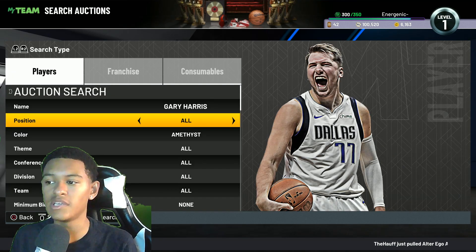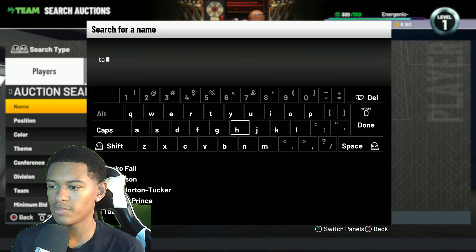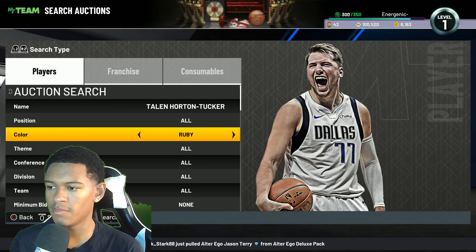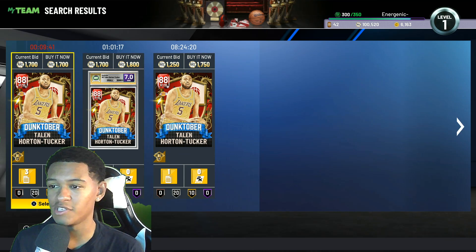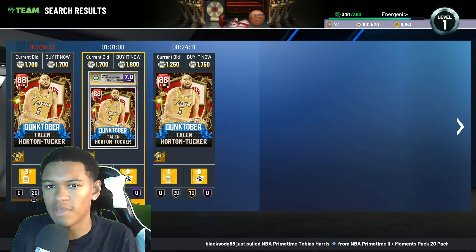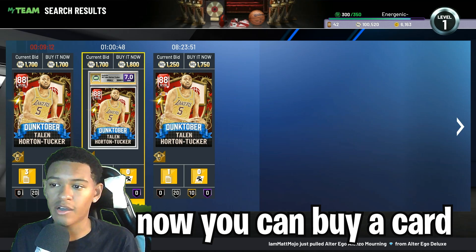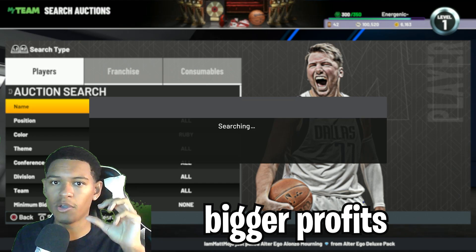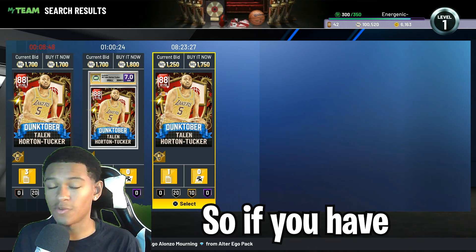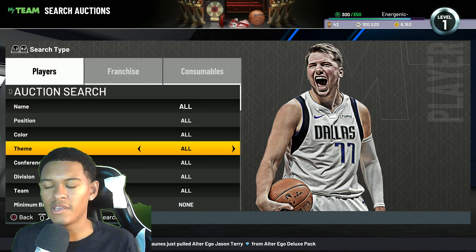The process is simply buying a lower-tier evo card cheap, evolving it, and selling it higher. There aren't too many evo cards in the game right now. The other one is Talon Horton-Tucker — the Sapphire version goes for just 800 MT, and the Ruby is around 1,700 MT, so the profit margin is small. As 2K releases more evo cards with more tiers — potentially from Sapphire all the way to Diamond or Pink Diamond — this method will become much more worthwhile.